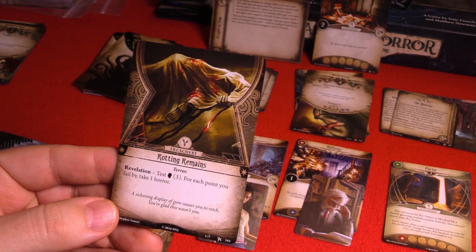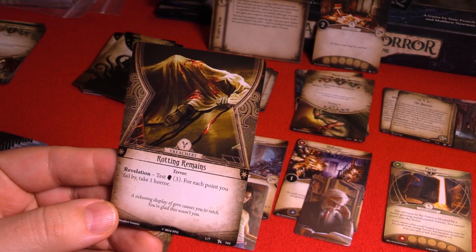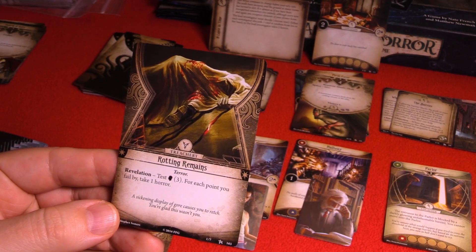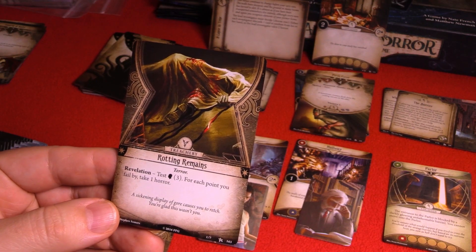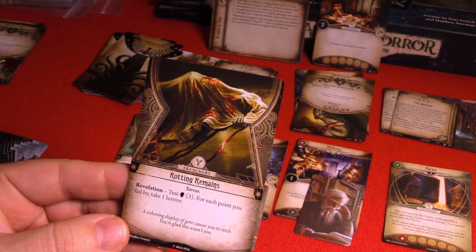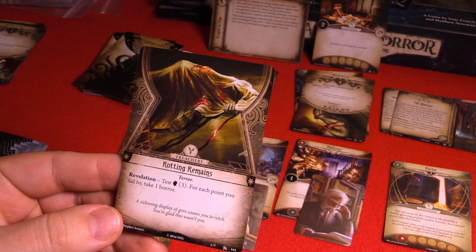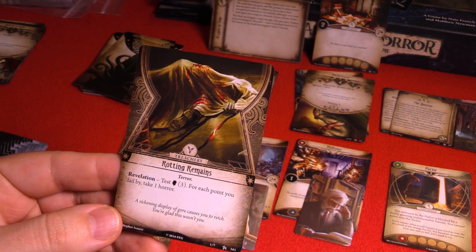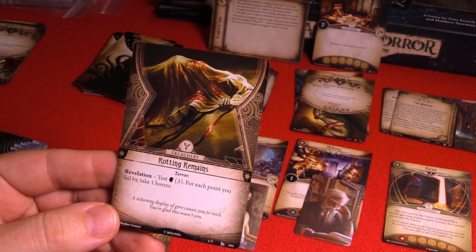Perhaps that lovely laboratory assistant — maybe Cho happened to spot her corpse as he's still down in the cellar. So he needs to test willpower at a challenge rating of three, and for each point he fails by, he takes one horror.